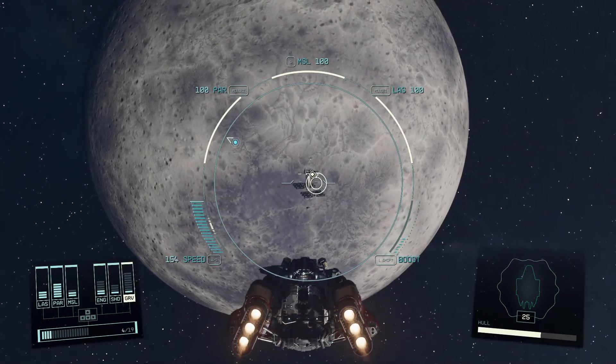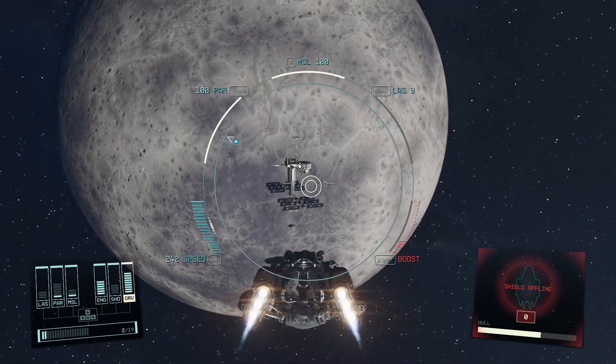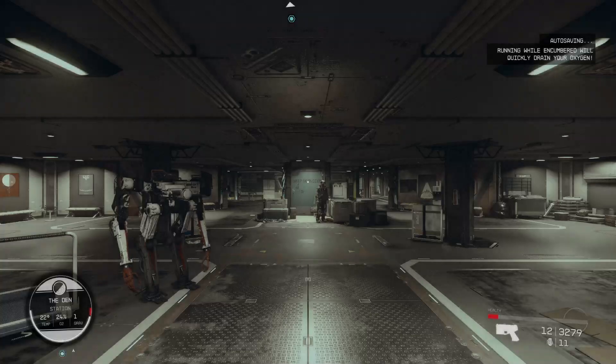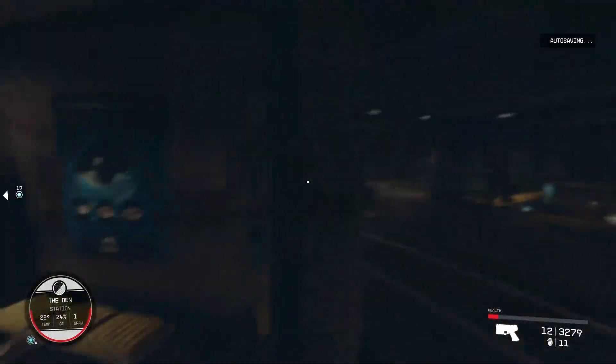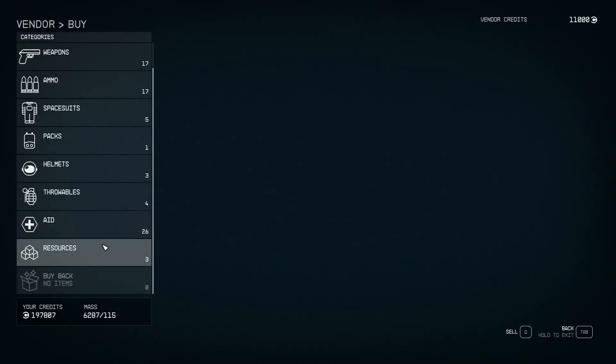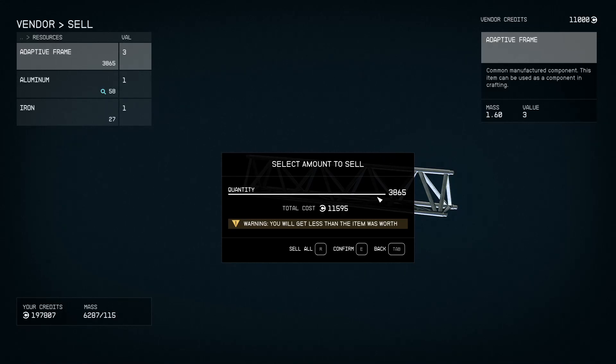We get three credits each for these, so it's going to be about 11,000 credits. So this is a moneymaker, right? And we fast forward time as well so the storages fill up and all these would get replenished after some time. You interested in some adaptive frames, buddy? Sell resources - you've got 11,000 credits. I'll give you a discount, I ain't picky. I ain't carrying 200 adaptive frames around.